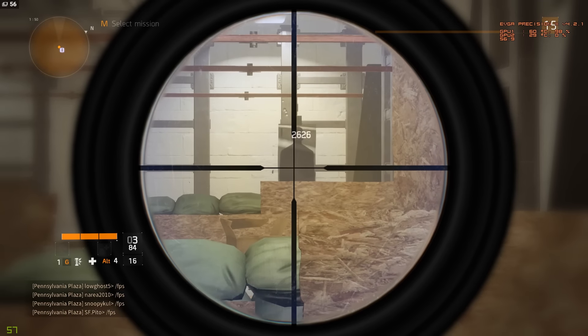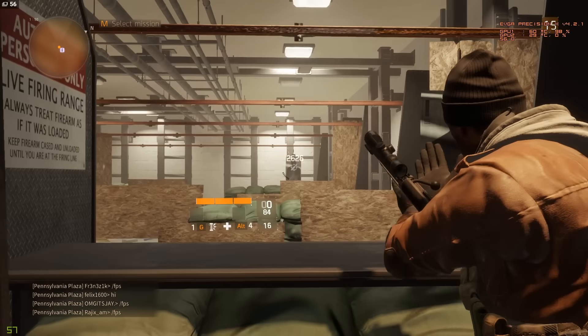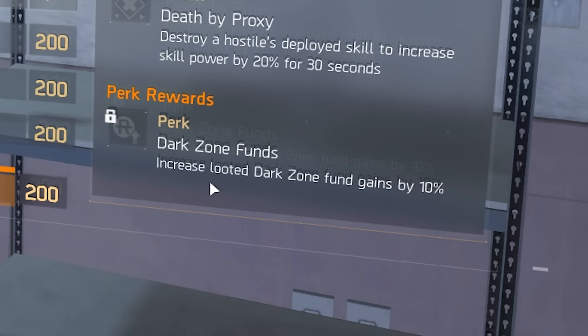I thought this should be free and no effort to access it, as it's a part of training in other games. You may also want to upgrade your tech wings with the recharge center upgrade to increase dark zone fund rewards.